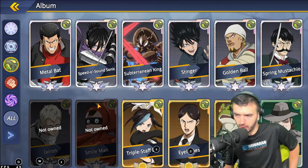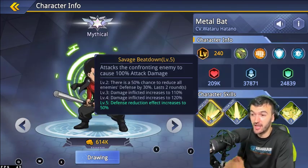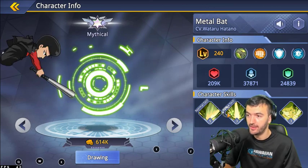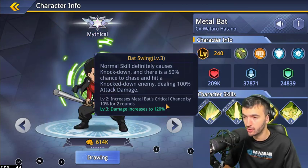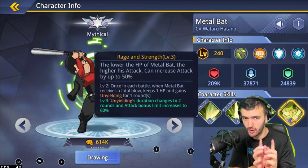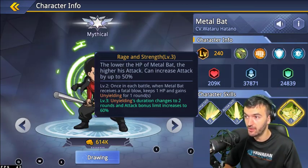Blue Fire, Dr. Genus, and Fukukagayo are decent but the first four are definitely the top options for the High-Tech faction. Now moving to the Weapons faction — let's start with one of the best characters in the whole game: Metal Bat. He's one of the best tanks. His normal ability has a 50% chance to lower your opponent's defense for two turns. His ultimate hits a whole column for tons of damage and recovers his HP. His bat swing causes knockdown and increases his critical chance.